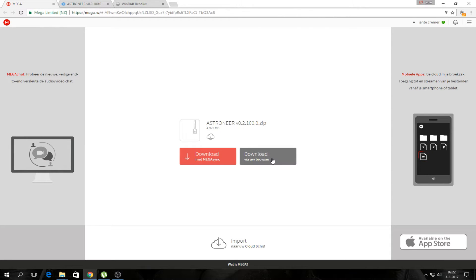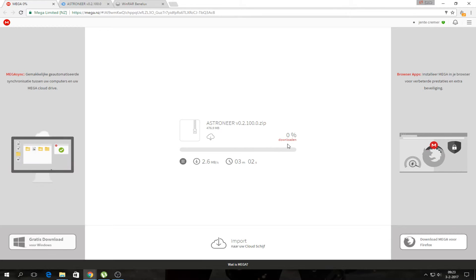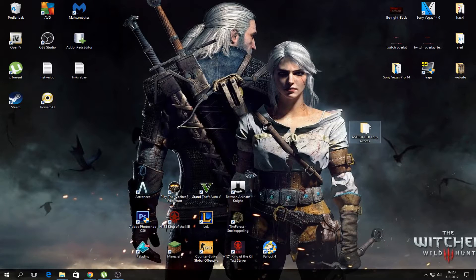Press on 'download via browser' and it's going to download the file. It's gonna take a while — my mother is seeing a movie so I'm not gonna download this because I have the file here already.